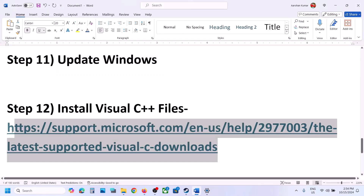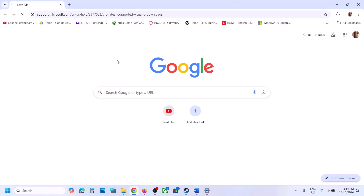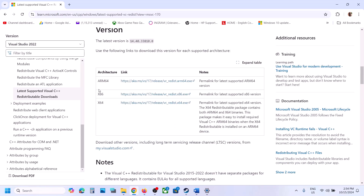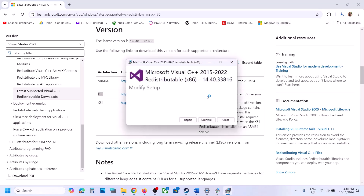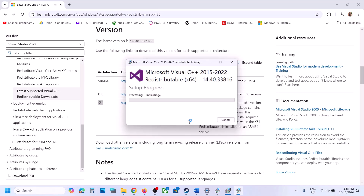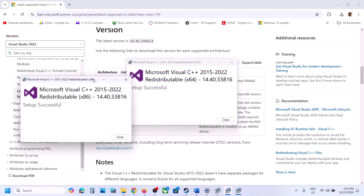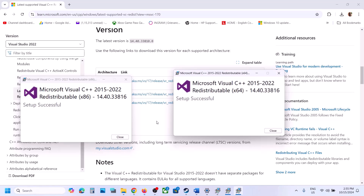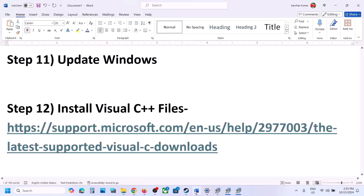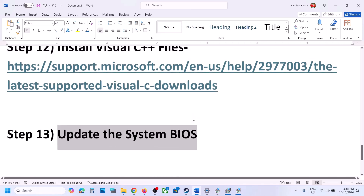The next step is to install Visual C++ redistributables. Copy the link from the video description — it will take you to the Microsoft website for Visual Studio 2015–2022 redistributables. Download both the x86 and x64 versions. Run each exe file — if you see a Repair option, click Repair; if you see Install, click Install. Once both are installed, restart your computer. A restart is required after this.